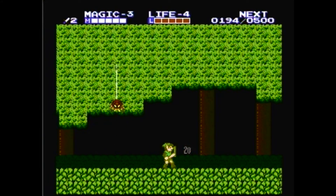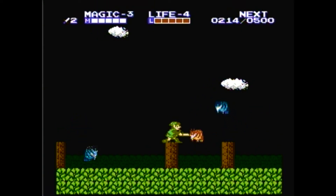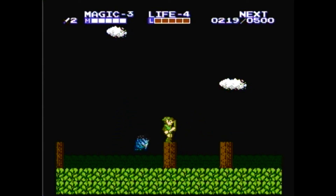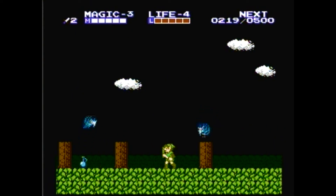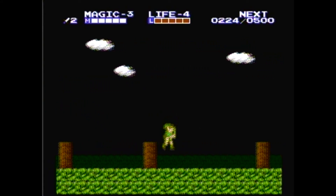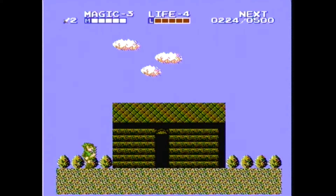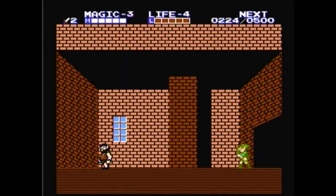Let's just kill these guys for experience and to avoid getting seriously hurt. I don't think you're ever actually told where Bagu is, just that you need his assistance. But he is within these woods, which has some enemy squares to deal with. But Bagu is right here - let's go and talk to him.